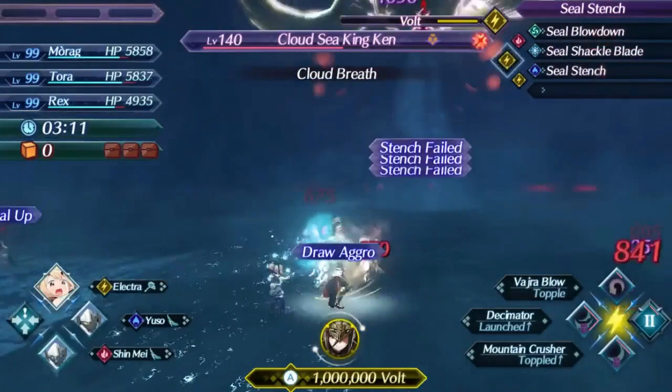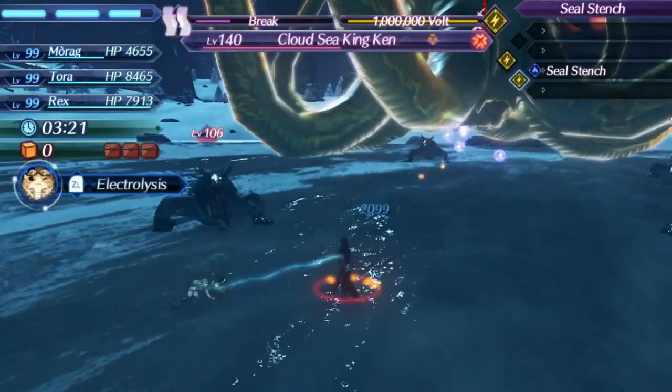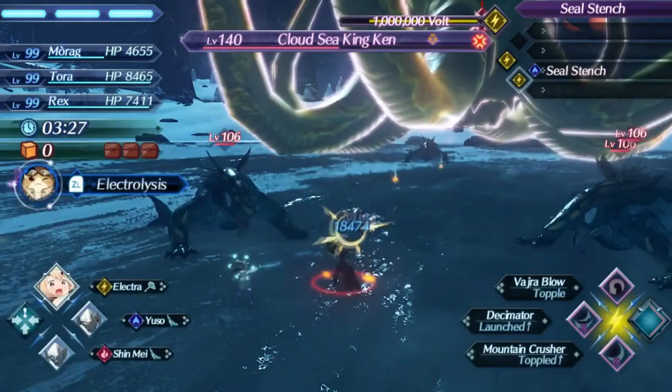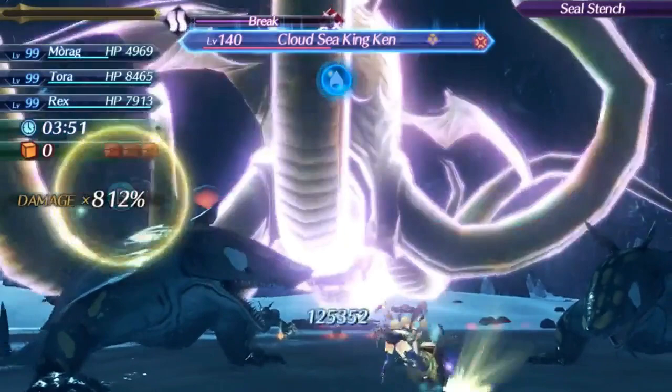If the enemy summons extra reinforcements that aren't getting hit by your allies, Electra will have aggro because she can draw it with one of her blade arts, and they're not going to do much damage to you because she's tanky when she gets aggro. The point is this game has enough flexibility — you can beat any enemy you want with any blades if you have a good enough setup. But that still doesn't make Electra any less terrible. She can't keep aggro as a tank, her skills don't accomplish anything, and she has the lowest DPS in the entire game.